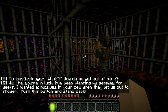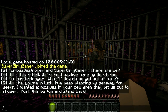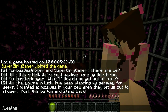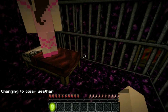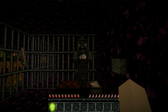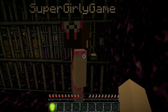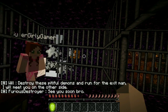Ha, you're in luck — I've been planning my getaway for weeks. I planted explosives in your cell. When they let us out to shower, push the button and stand back. Is it raining? It's pouring — it shouldn't be raining in this area. Look how creepy the bed is! Oh my god, there's a skull on it. It's because we're in jail, Jen. Okay, so where's the button? There's our buddy Will over there. Would you like to hit the button? Yes, I would love to — I love your mustache, Will!